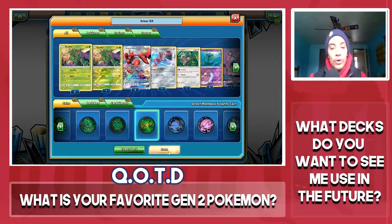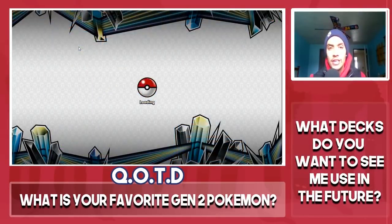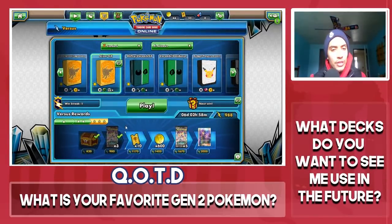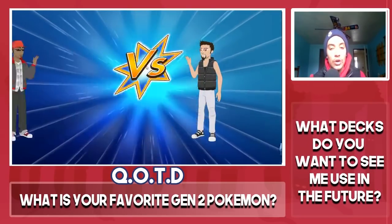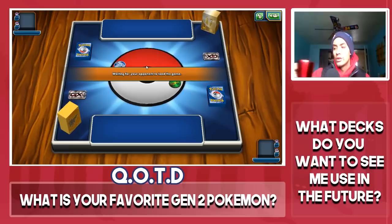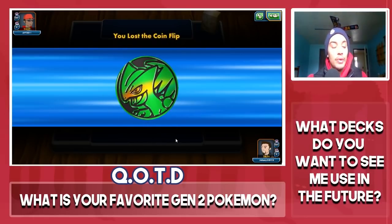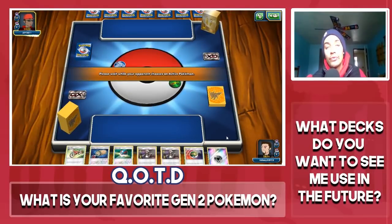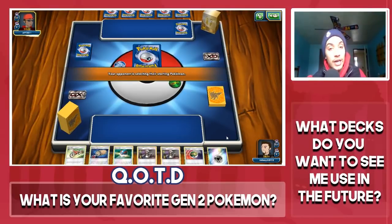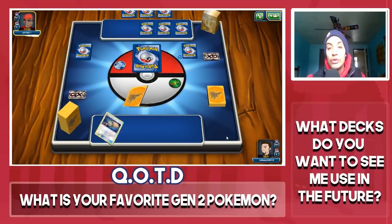We're going to hop over into the Versus ladder and see if we can go 4-0 or 3-0 with this deck. We're playing against Water, Psychic, and Colorless. We called tails — tails never fails... nevermind, it does fail. My opponent is going first. This deck doesn't mind going first or second — either way you can load up your bench with Scythers. It doesn't really matter if you go first or second.